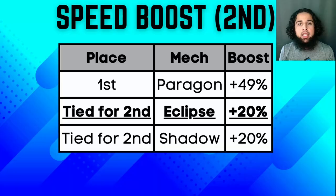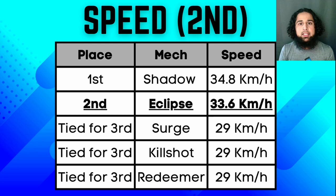Eclipse's ability also gives him a speed boost. I calculated it and it gives him a 20% speed boost. Shadow's ability also gives him a 20% speed boost, and Paragon's ability gives him a 49% speed boost, which is pretty surprising. So his speed boost makes his movement speed from 28 kilometers per hour to 33.6 kilometers per hour, making him the second fastest mech in the game behind Shadow.